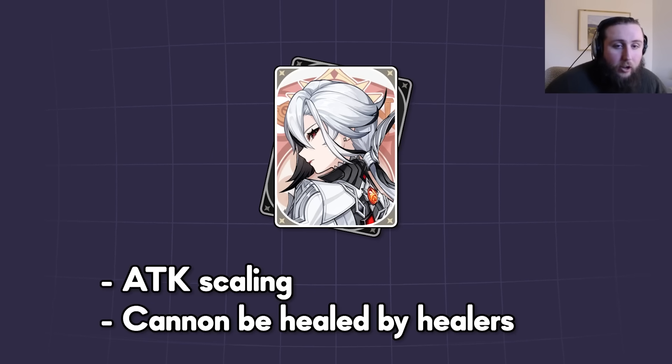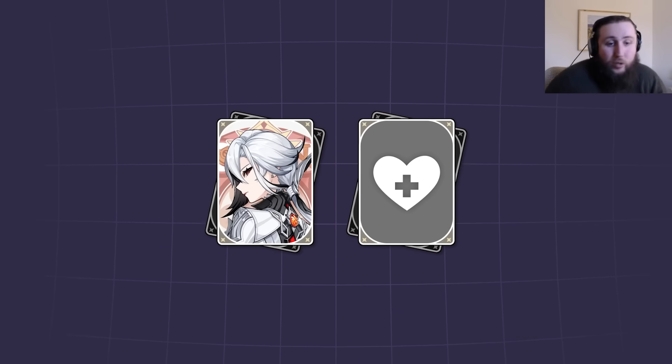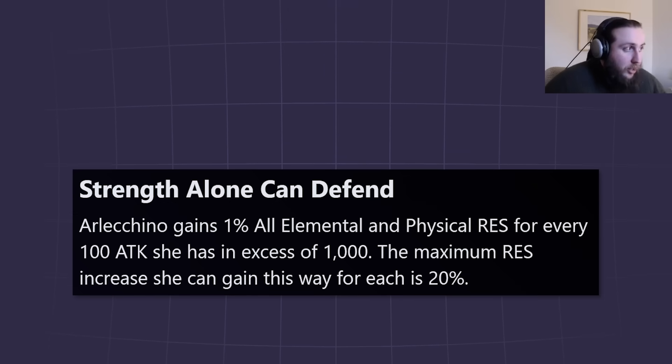She is an attack scaler that cannot be healed by healers, which has a lot of implications on the teams you can play her in. Because she can't be healed, defensive utility will have to come from either shields or damage reduction sources. She does have a little bit of damage reduction herself, but 20% isn't really that much — for most people it won't be enough to make it so that you don't need a shield or something.